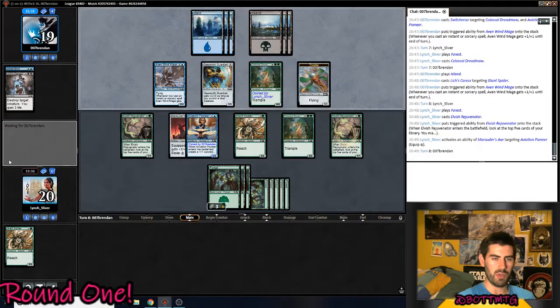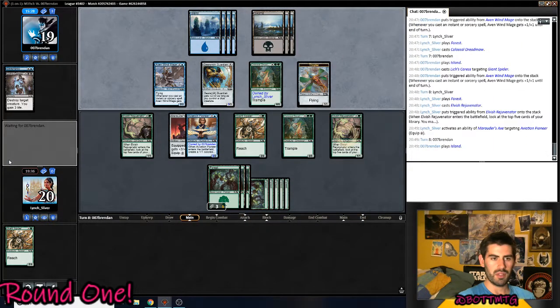This reminds me of Standard where I'm playing Mono Green versus Blue-Black Control — except they don't have creatures in play, but they've countered everything I've done. They've Fatal Pushed every creature I've played, Vraska's Contempted my Rhonas, and I'm left with no cards in hand. This is what it feels like.